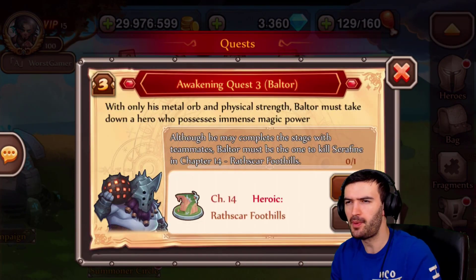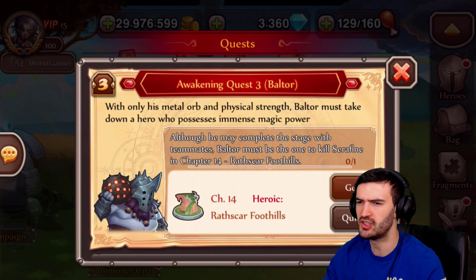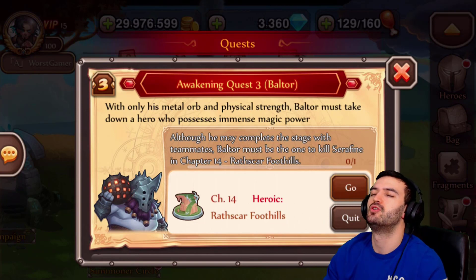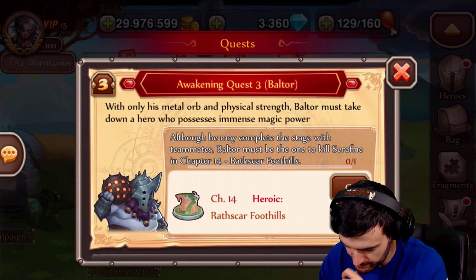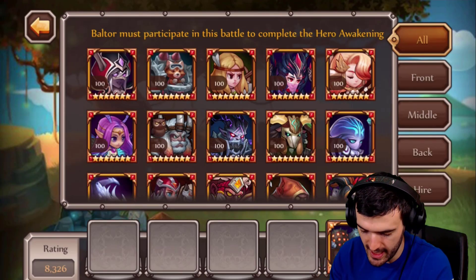Part number one you already know — you've got to collect the items, that took a while. Part number three: must be the one to kill Seraphim. Oh my god, I hate these ones. This kind of blows. These are a little bit trickier because you have to be careful — you really don't want anybody else to kill her, it's gotta be this guy.